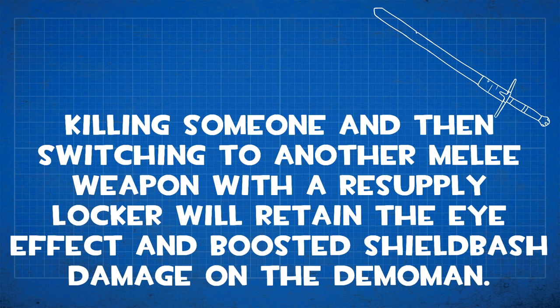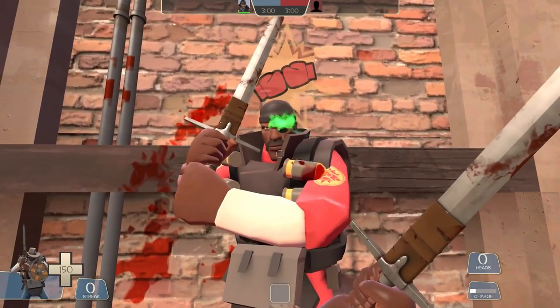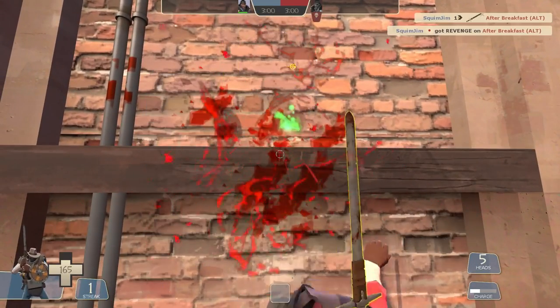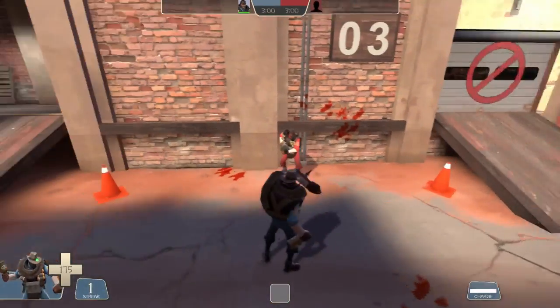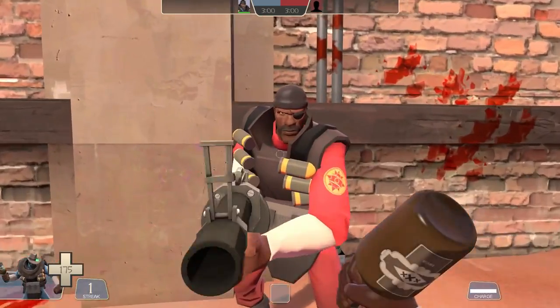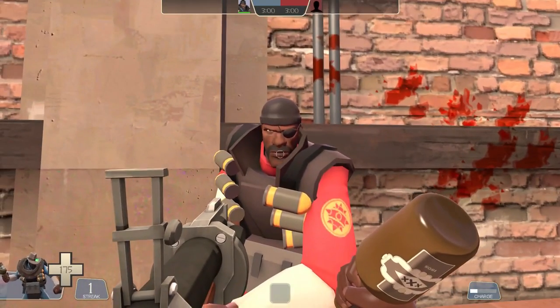Killing someone with the Eyelander and switching to another melee weapon with the resupply locker will retain the eye effect and boosted shield bash damage on Demoman. In addition to the health and speed gained by each head, you also gain an eye glow effect and additional shield bash damage — 16 damage with no heads, 24 damage with five heads. After swapping to the bottle, the eye glow effect and the 24 shield bash damage are retained, though you do lose your health and speed.